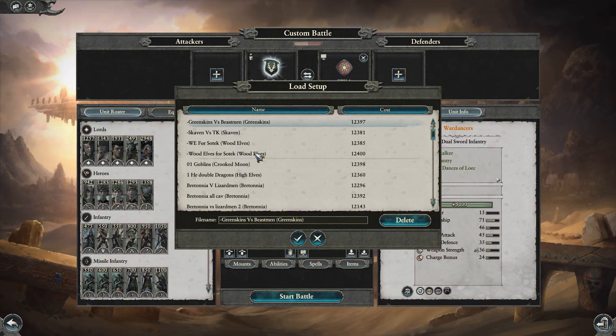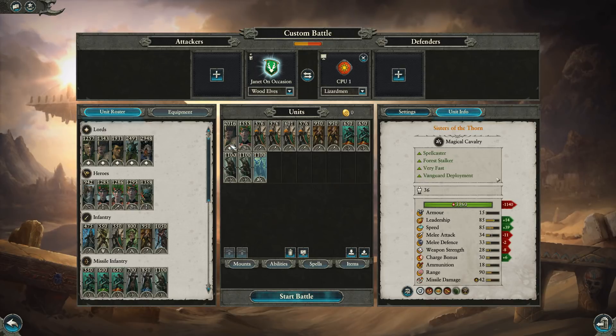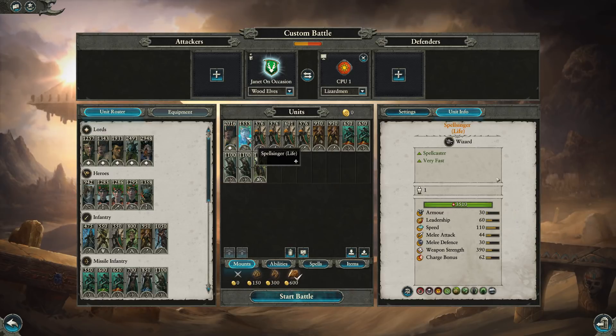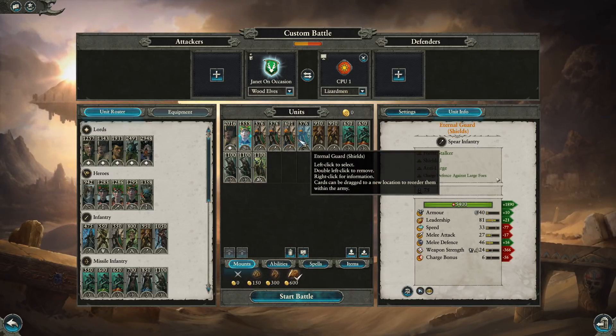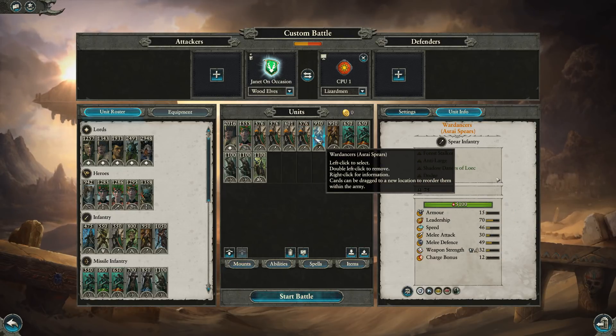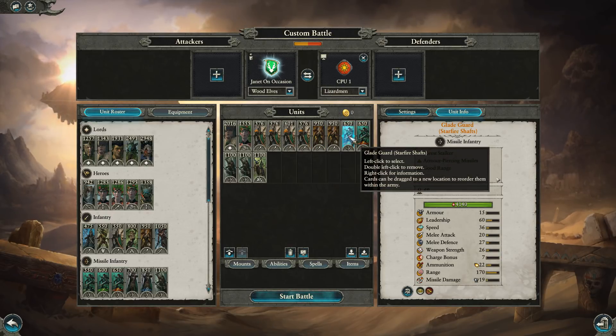Option two was actually this one. This is more conventional, but we're on a tiny map, so I was leaning away from it a bit. The idea being Curse of Anra from the Glade — they're both on Eagle, so I can keep them mostly out of harm's way. The Eternal Guard can hold things in place — they've got the missile resist as well. Wardancers can go for the big dinosaurs. And then I've got a load of Glade Guard with Starfire Shafts to start getting some damage into things like Temple Guard.